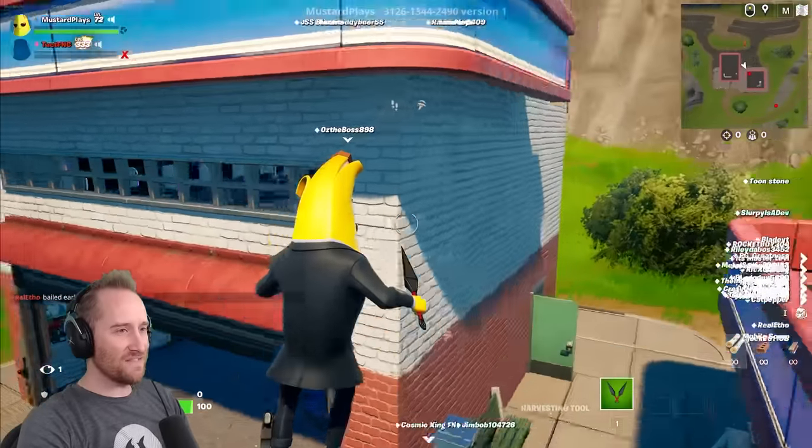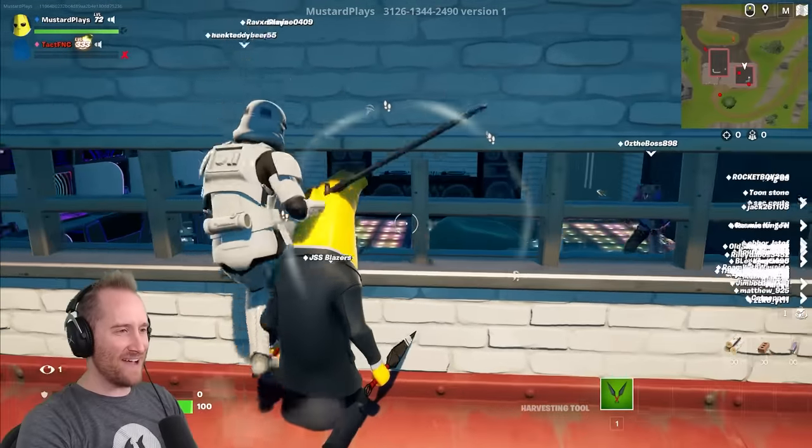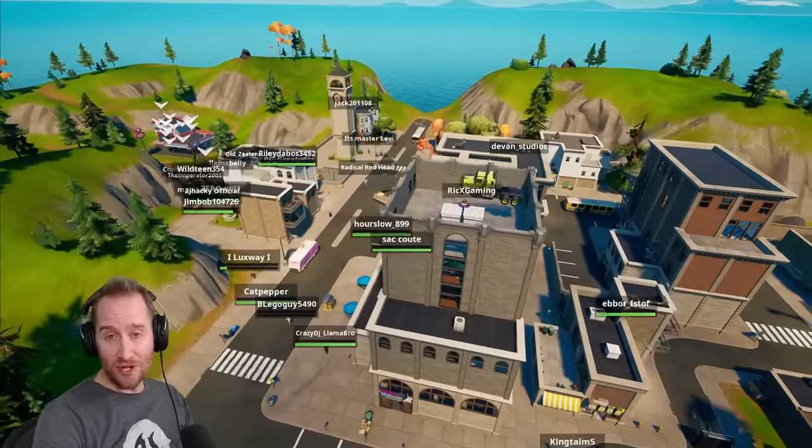Someone found it - Oz the Boss found it! It's right over here in the gas station, guys. Oz the Boss, well done, I can't believe you found it. If you want to lead your friends through the booby traps and see if they can find the gaming room, here's the code to the map. Have fun.